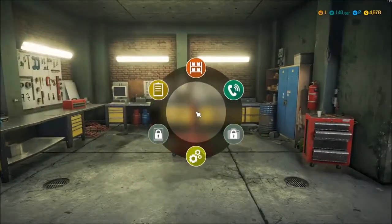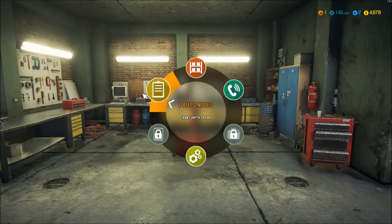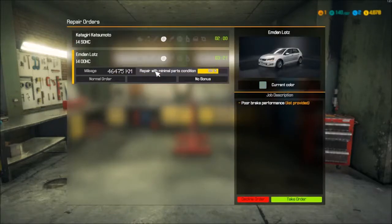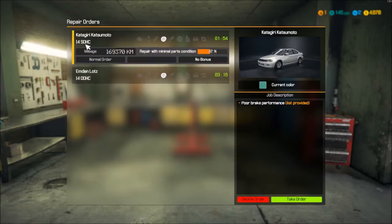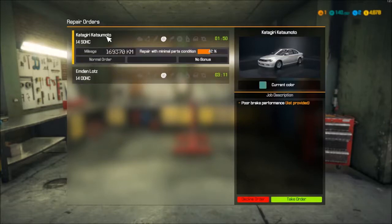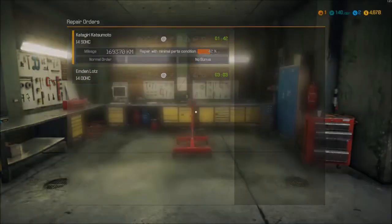I'm going to go ahead and open my menu here and look at my orders. We got one car — poor brake performance. Let's see what this other one is. Same thing. Which one do I get more money for? We'll work on this one. We've got to do some brake work — that ain't too bad.